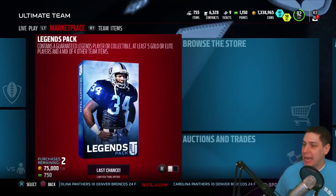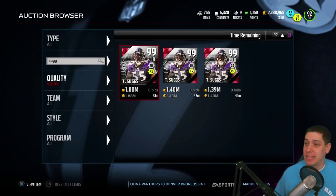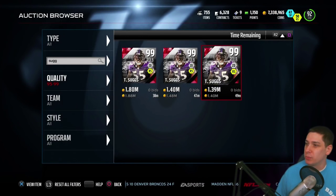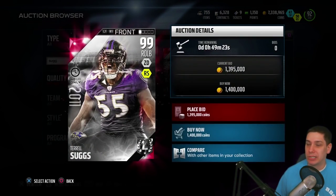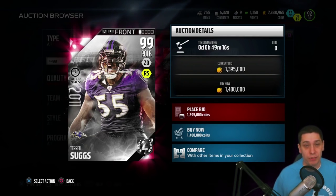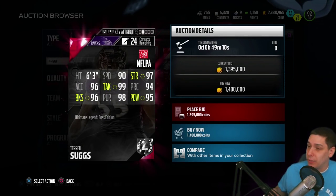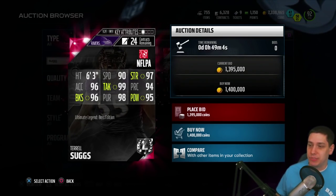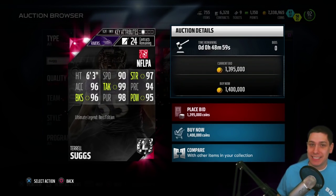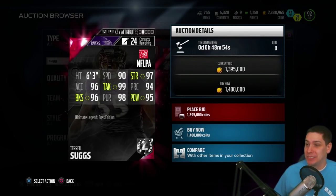But before we do that, let's hop in real quickly and take a look at these brand new cards, because they are really really good. The first one I want to look at is Terrell Suggs. Currently the price on PlayStation 4 is 1.4 million — there's only three of them up, so it could very well drop below the 1 million mark soon. This is the card: very very good attributes. Quick shout out to Pixel Pusher for the card art. It's 90 speed with 96 acceleration, so if you're sending B gap blitzes, this card is absolutely nasty.